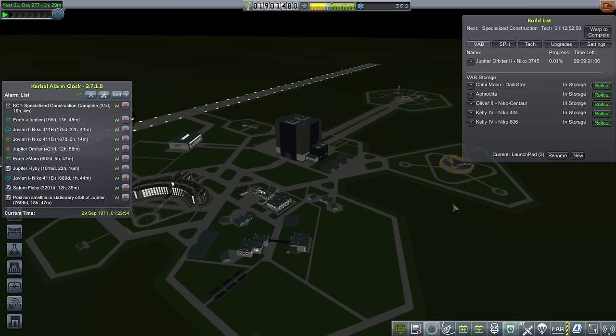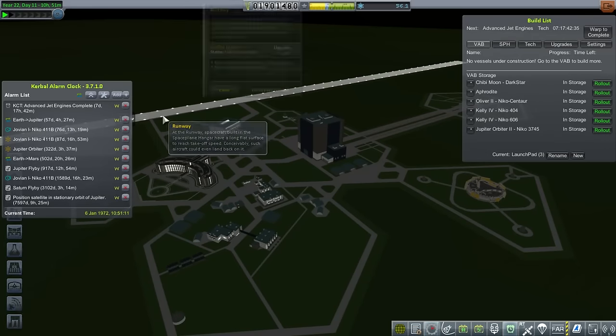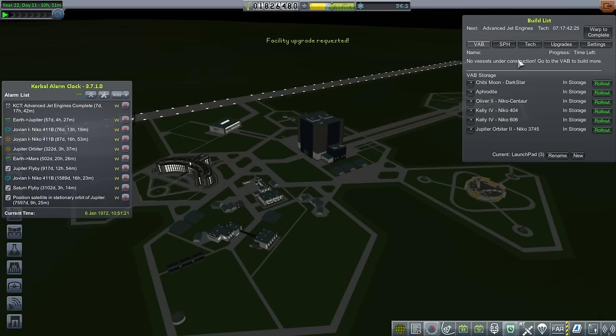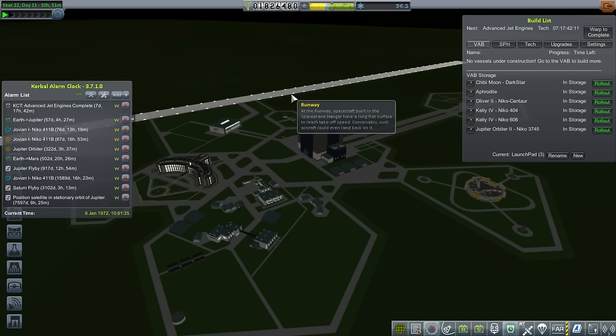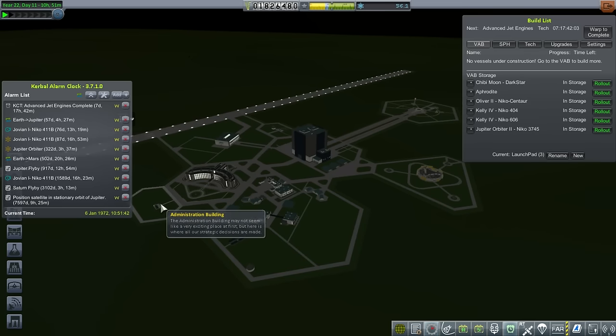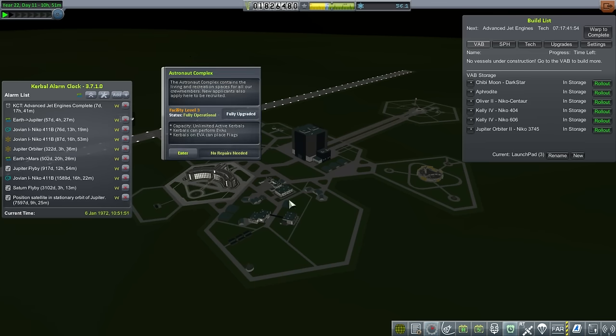We'll time warp and launch the Nikko 3745. We've completed the Jupiter orbiter but need to wait for the transfer window. I've decided to upgrade the runway — at only 75,000 funds, it's worthwhile. It takes 17 days and bumps vessel weight capacity to 800 tons, which will definitely be enough for testing a fairly large orbiter. Let's check the other buildings to see if anything else needs upgrading.